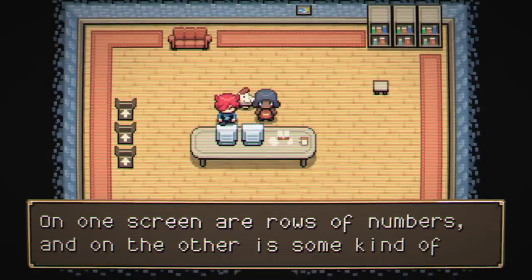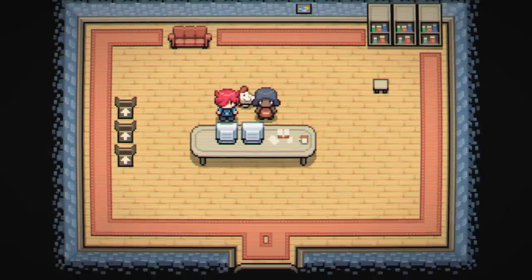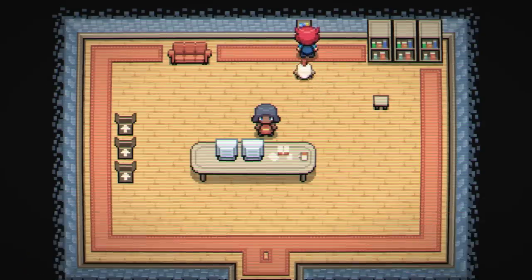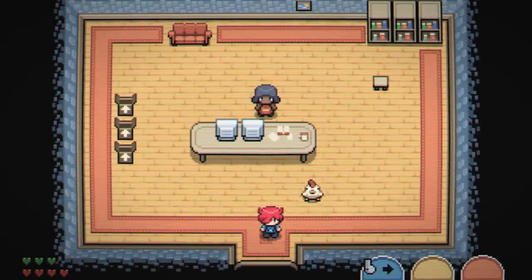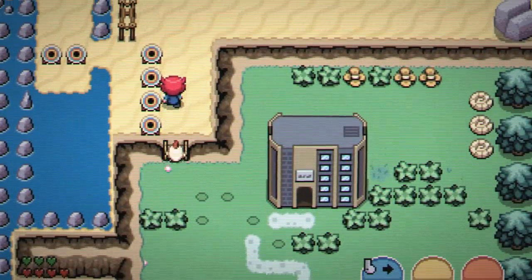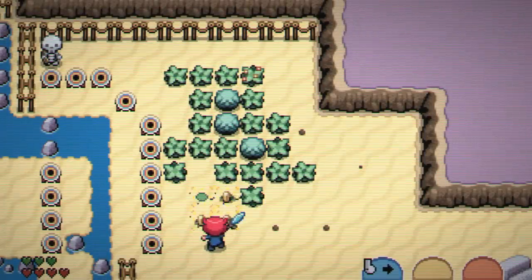One screen has rows of numbers and the other is some kind of form — apparently she's like an accountant or something. It's a framed business degree certificate. I don't know if I can actively help her out, but it was a nice thought.